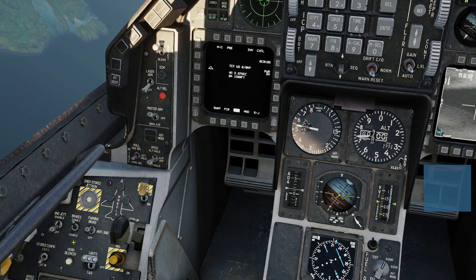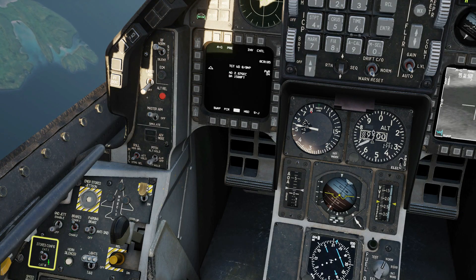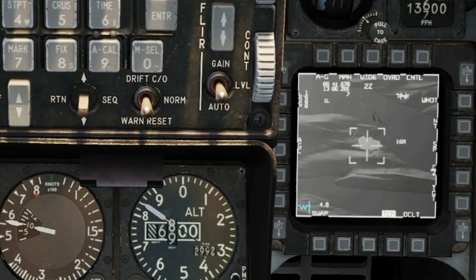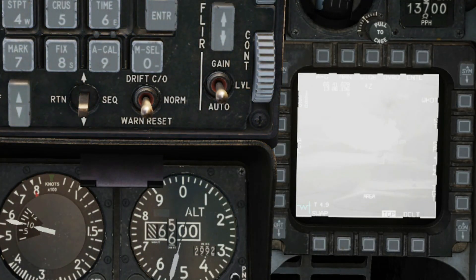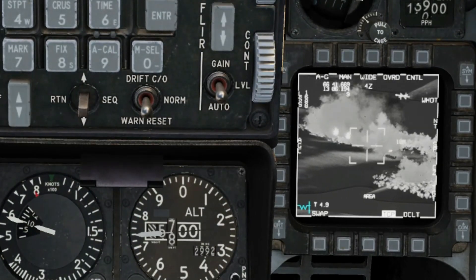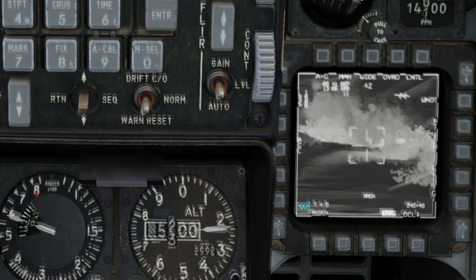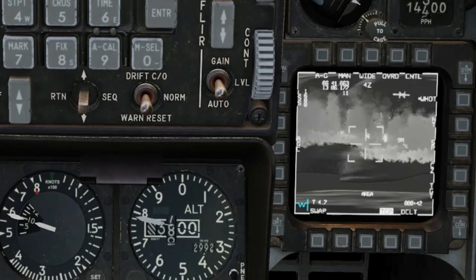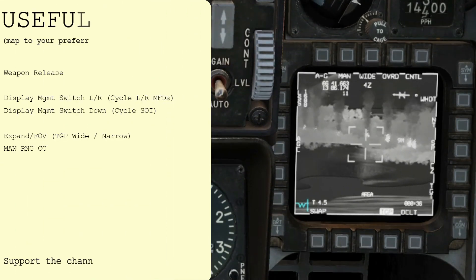Note the master caution — as we no longer have heavy armaments, let's set the STORES config back to CAT1. We can watch the bombs' impact using the TGP, and it's quite the firework show. Anything softer than light armour really doesn't stand a chance. That being said, the CBU-103 might give you better results against light targets.